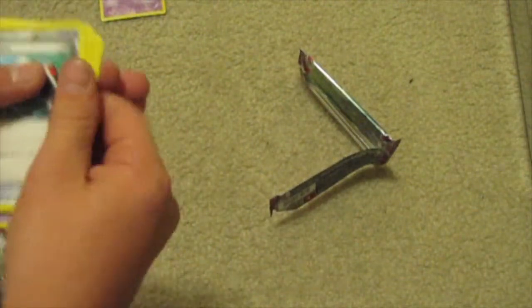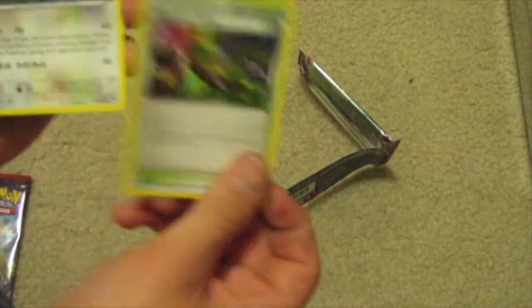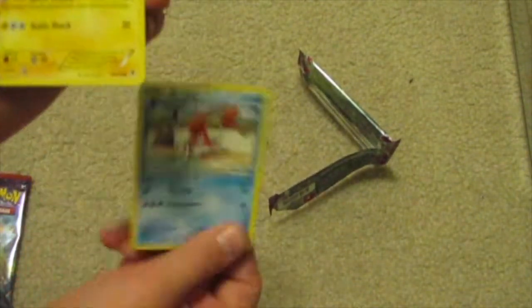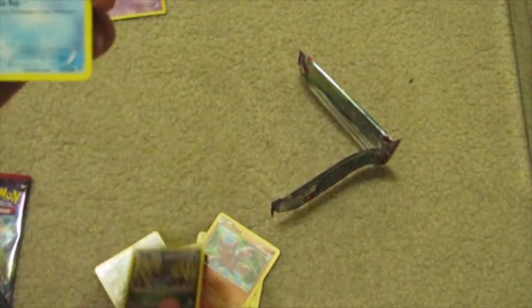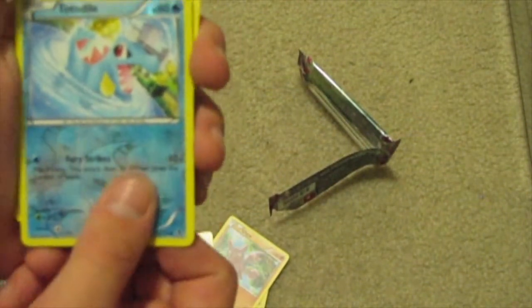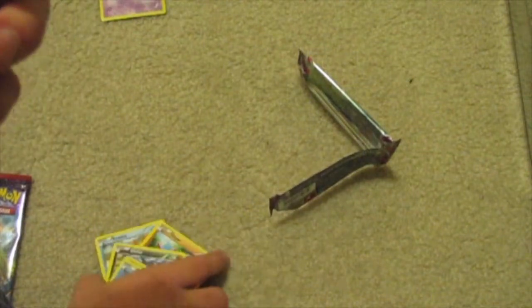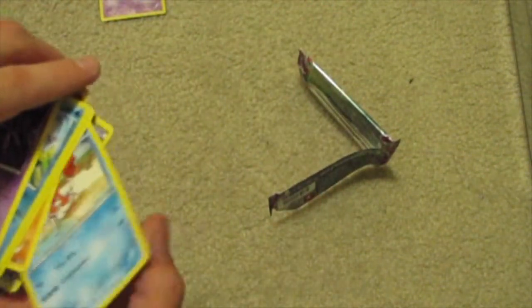So we have a Rollerskate, a Dimensions Valley, Fero, Krabby, Helioptile, Gligar, Dino, Frillish, Totodile, a Reverse Holo, and Crobat is our rare — non-holo Crobat. That's okay. Let's try and get an amazing card.